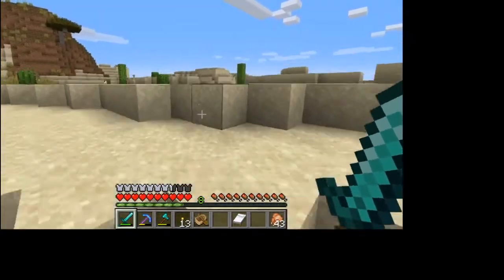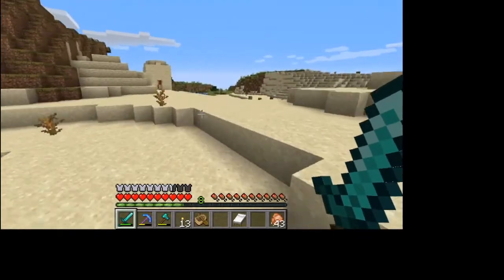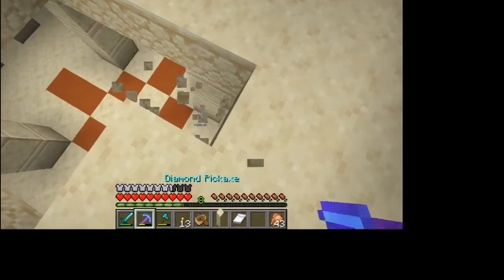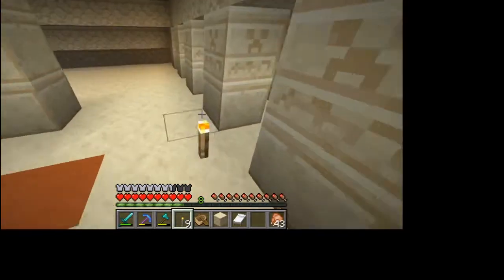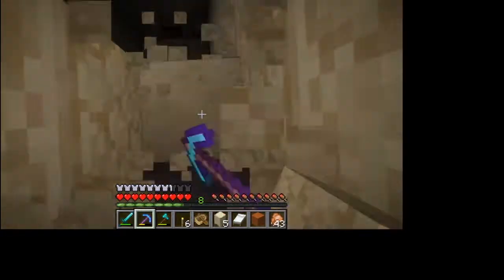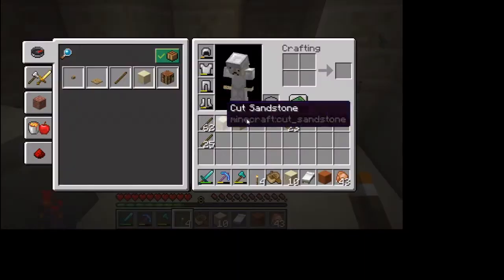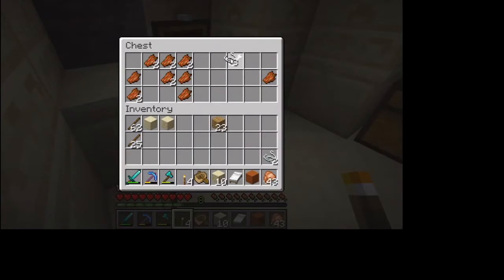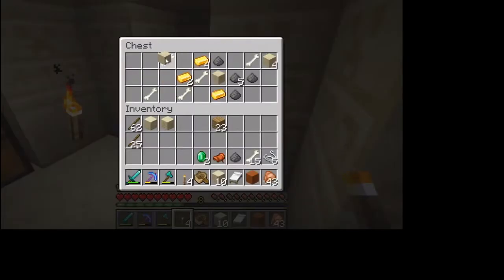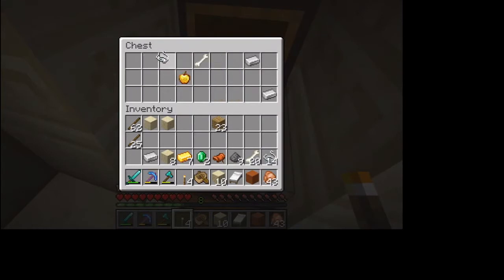I'm gonna be building a PC hopefully pretty soon — I just need to get the money for it. There's another big desert over here. Let's fall down and torch up a little bit so I don't get anything spawning and killing me if I dig straight down here. Take out the pressure plate — I did get a couple more diamonds and I got Unbreaking 3, but I have Fortune 3 on my enchantment table right now, which is pretty good.